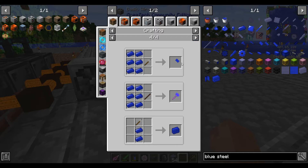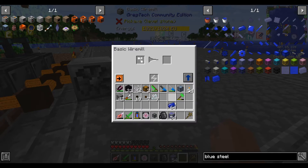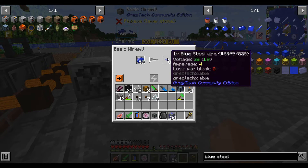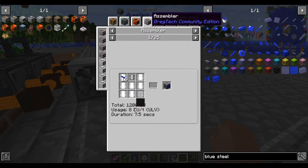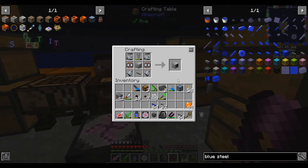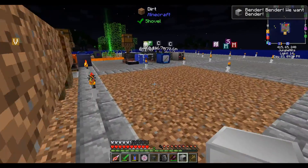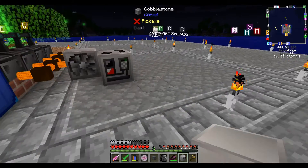I wonder if any of these other ones are worth it — what does it do on a hammer? Yeah, efficiency. I might use it for some tools then. For now I'm turning it into wires. This stuff is also 4 amps per wire, so we only have to go up to 4x wire to transfer say 16 amps, which is nifty. The next machine will be the bending machine. So the bending machine can turn ingots into plates at a 1 to 1 ratio, which is slightly better than our forge hammer which is 3 to 2. So it just means we get to stretch our resources a little bit further.